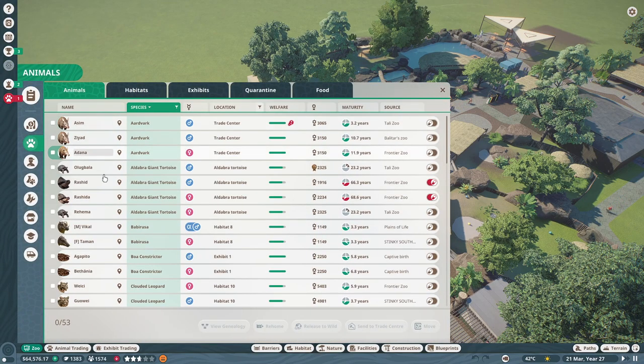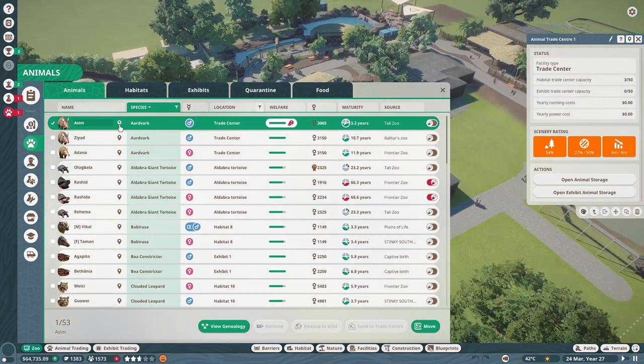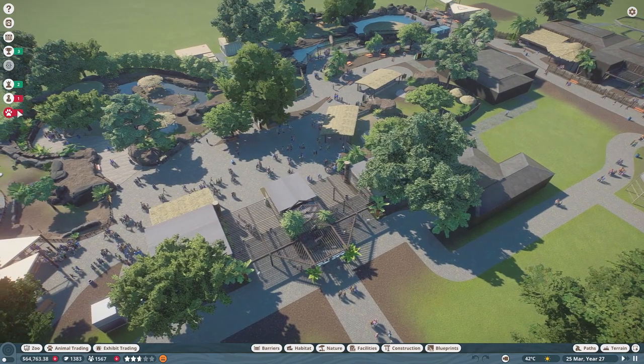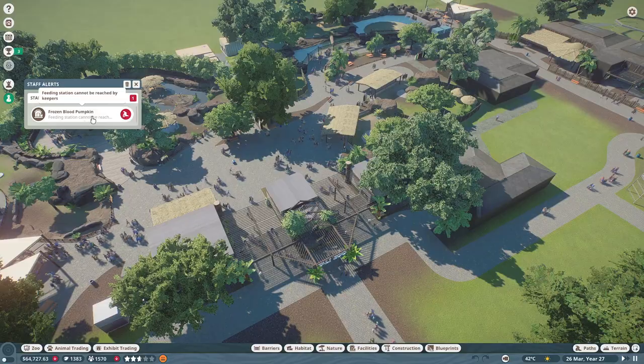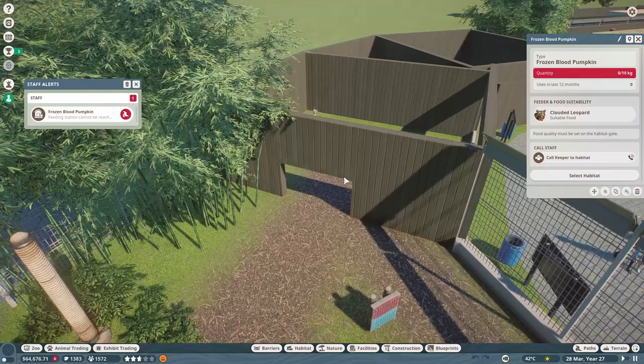There's a diseased animal discovered notification, but it's in storage, so we'll worry about that when it comes out of storage. We'll dismiss that for now. There's also a feeding station that cannot be reached — it's probably because the path is too short.